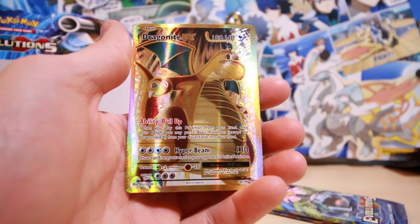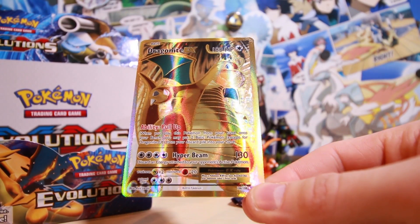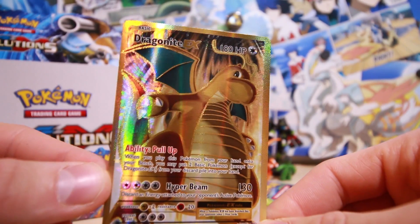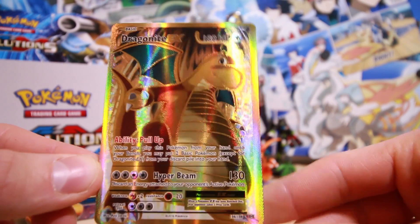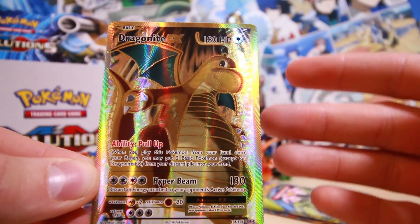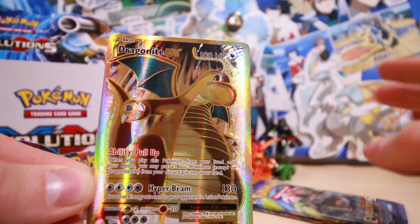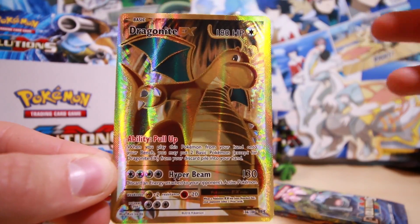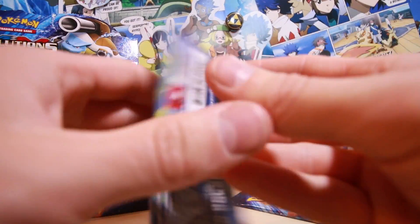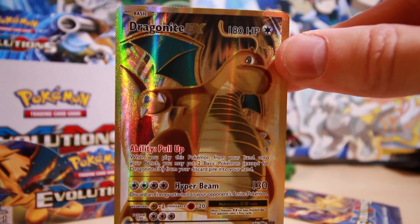We did it — we got the one card that I wanted from the set! I can't believe I haven't mentioned it yet. This is the full art Dragonite EX — the whole card is gold. I don't know if you can see that with the reflection here, but this is unbelievable. This card is super cool, Dragonite looks like such a beast in this card. This box in general has been the best thing ever to happen to me — holy crap, oh my gosh. Look at that card, that is unbelievable.